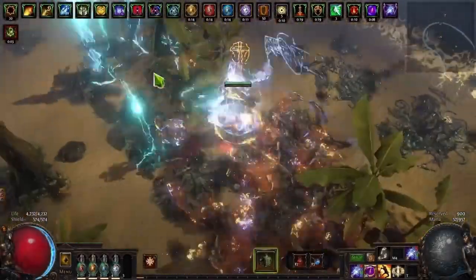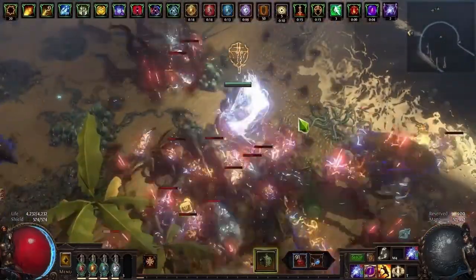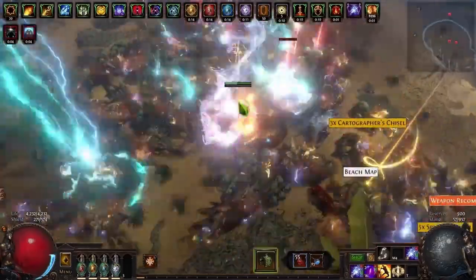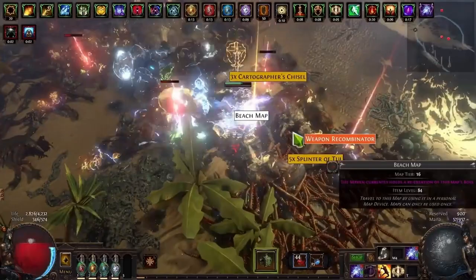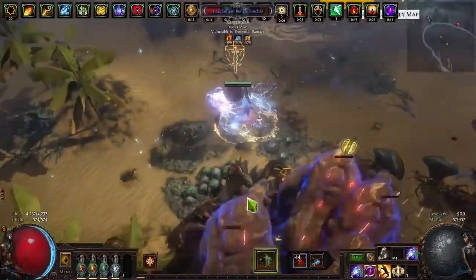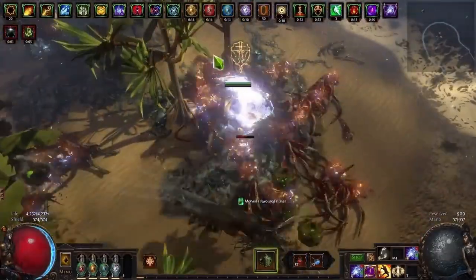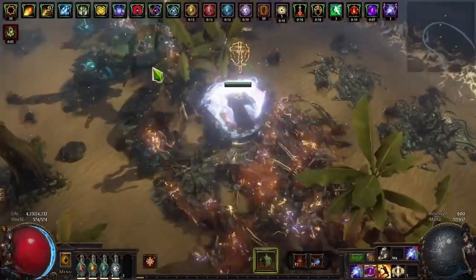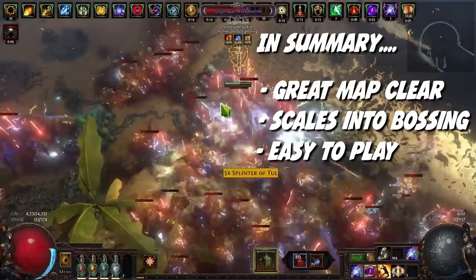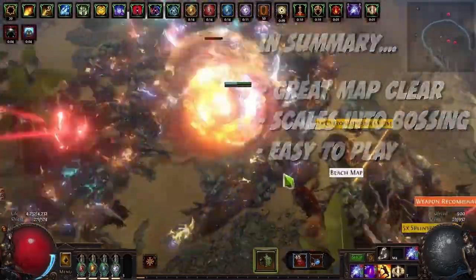Our second build suggestion, Spark, is a Path of Exile staple and something you see pop up every league in various guises as a mapper and a great endgame bosser. It's an amazing build that scales really well with the right investment, allowing you to take it really far. The good news is it's something you can start using straight away as a Scion, as Spark is your very first quest reward once you get Hillock down. We've got a PoB that's easily achievable during Scion league with opportunities to scale into a fantastic bosser with up to 8k life if you want to put the work in. Overall, it's a great fun build with great clear and some awesome bossing potential.